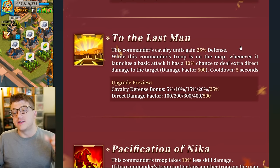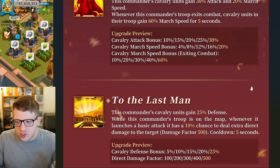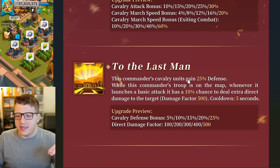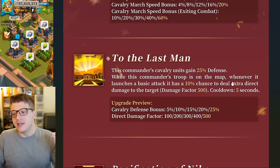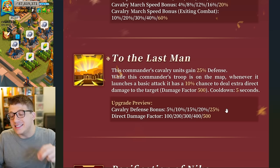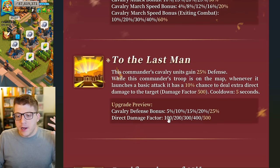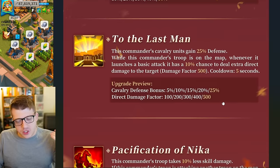The third skill gives this commander's cavalry units 25 defense — great to see. When this commander's troop is on the map and launches a basic attack, there's a 10% chance to deal extra direct damage with a damage factor of 500 and a five-second cooldown. This is instant proc damage, which is usually very good and adds more damage to Belisarius's kit, but this skill is just not as exciting as I think it should be.